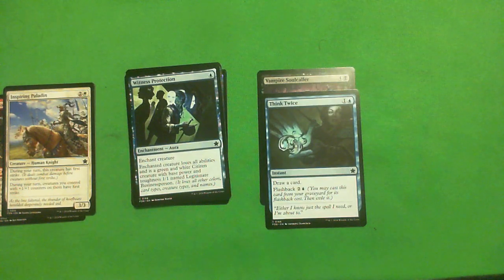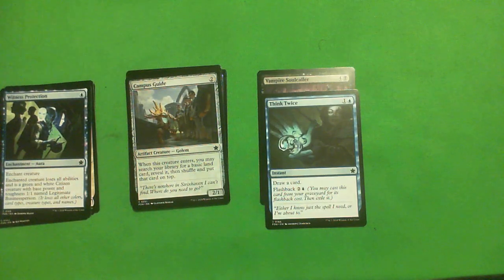Witness Protection: one blue enchantment — enchant creature. It loses all abilities and becomes a green and white Citizen creature with base power and toughness 1-1 named Legitimate Business Person. Enchantment removal that leaves behind a body normally isn't that good. Unable to Scream was actually very good in the last format because it also made the creature 0 power. A 1-1 is definitely better than a 0-2. So this is like a D removal spell — you'll play it if you need removal, but don't think this is good removal. It's very mediocre removal. The one blue mana cost does help though.